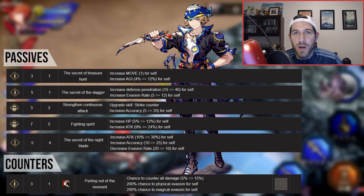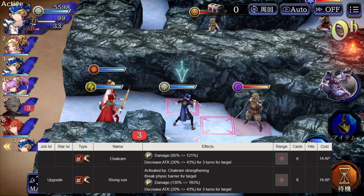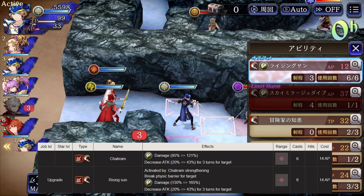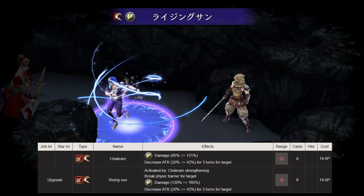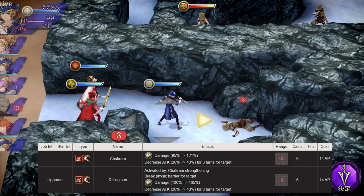Chakram is a low AP move that also has a 43% attack break attached to it. However, with an EX job upgrade it becomes very scary, as it will also break physical barriers.